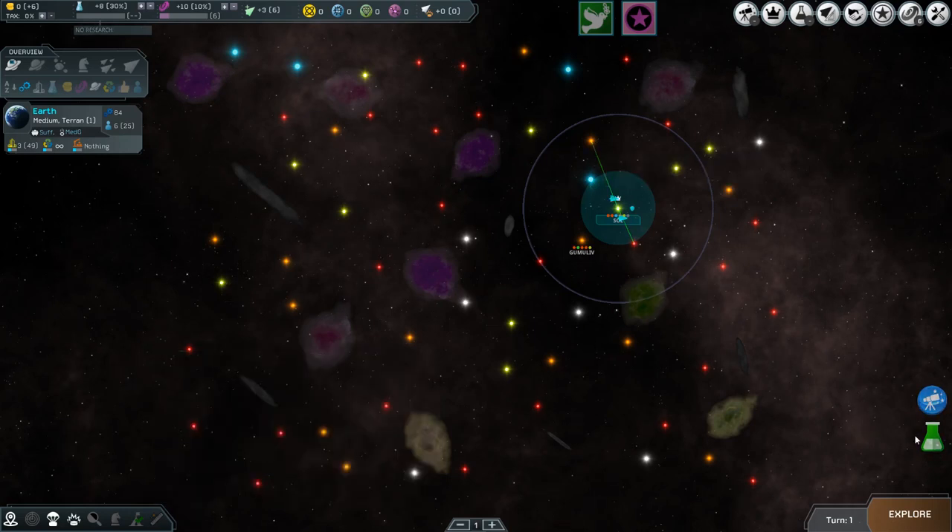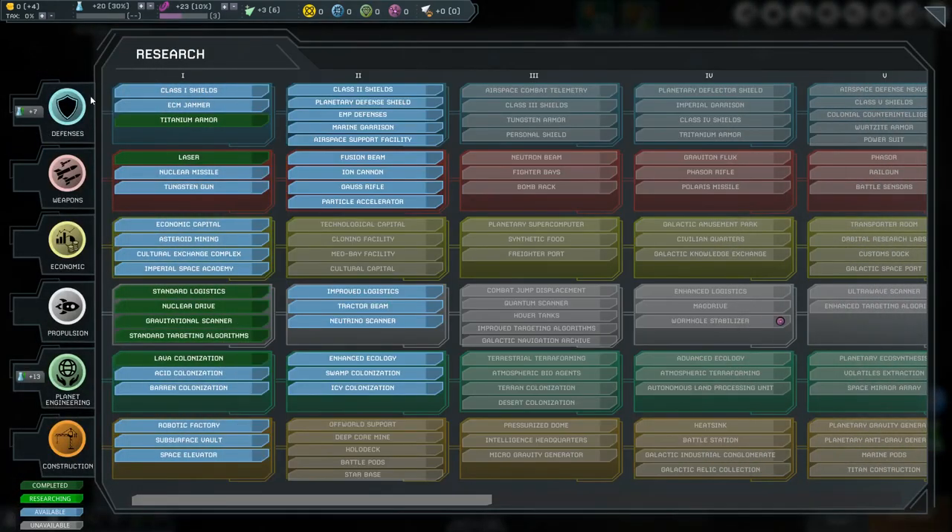So if you want to have any chance of victory on the battlefield, you are going to need bigger and better ships. It is therefore imperative that you engage in technological research. Combat-related technologies can be found throughout the technology tree. We will cover these in more detail when we discuss ship design, but first we'll present an overview of what you can find.